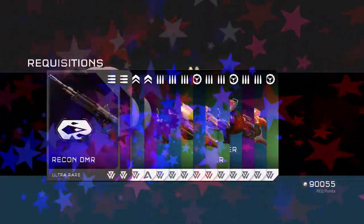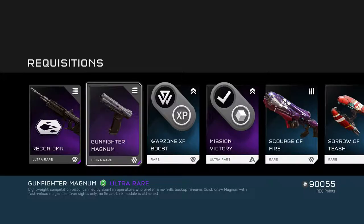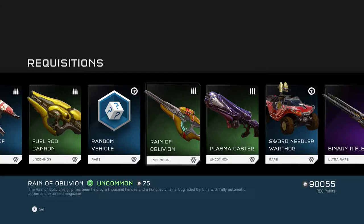Now we're on to our eleventh gold pack. We have a Recon DMR and Gunfighter Magnum — I think this is the new Magnum. Dude, that is sick. 'Lightweight competition pistol carried by Spartan operators who prefer a non-drills backup firearm. The drum magnum with fast reload magazines. Iron Sights only — no Smart Link module is attached.' That's really cool, that's the new Magnum. Love it. I'm gonna use that in Warzone, definitely.